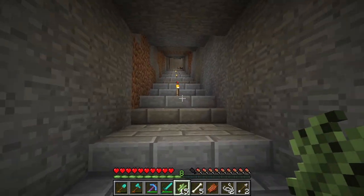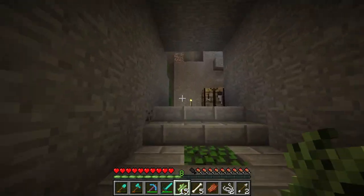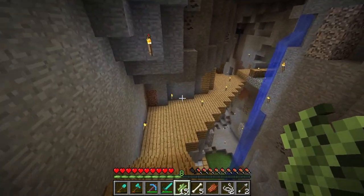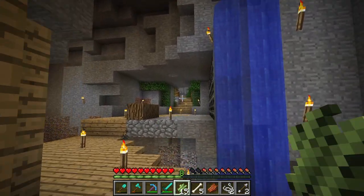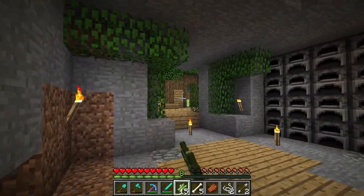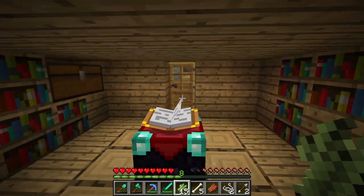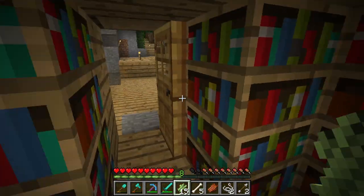The next thing we have outside of this section is, of course, this second ravine — the second portion of our base. It connects right up next to our storage room. There's that pathway, there's the sugar cane farm right there. We have an enchantment room, which can expand into a bigger room. Or if we press the pressure plate we can get all the books in.